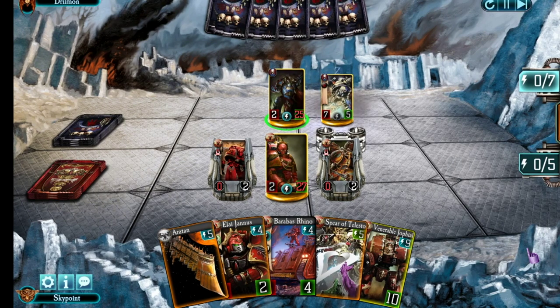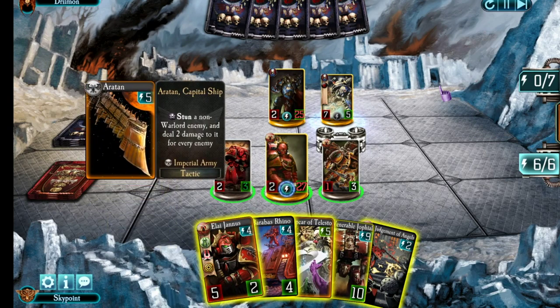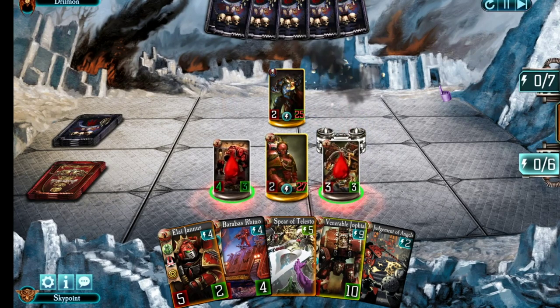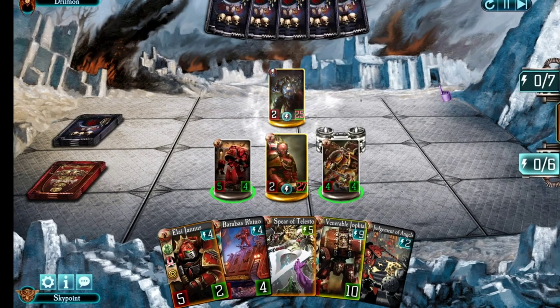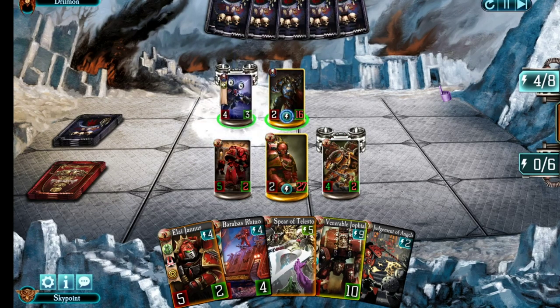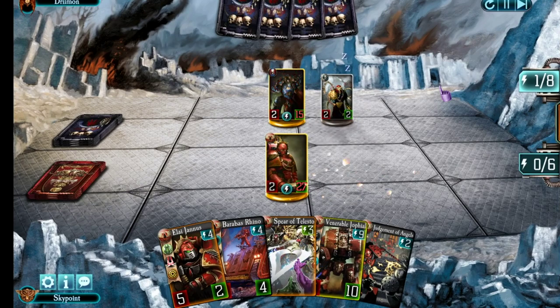He comes back with Curse's Chosen. This is where the Spear of Telesto could have been useful, but instead I'm playing Aratan on it, which deals four points of damage and stuns it. That leaves one point of energy which I use on Ralderon's special ability to kill it and buff the neighboring troops. Now we attack Curse again. We're doing a lot of damage to him but it feels like it might not be enough to stop him from turning into the Night Haunter. He continues to whittle down my troops — takes out one, heals Curse with the second, and makes sure I don't buff that troop so it goes away as well.